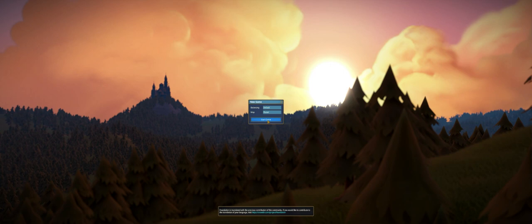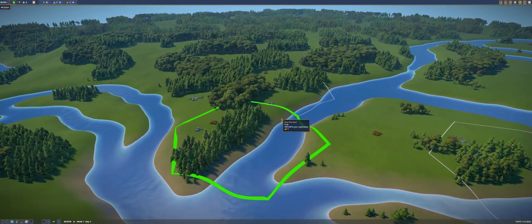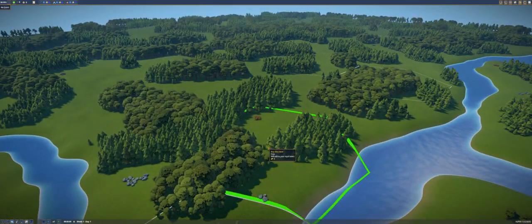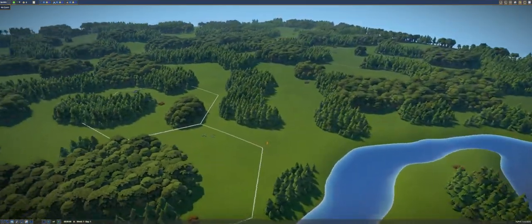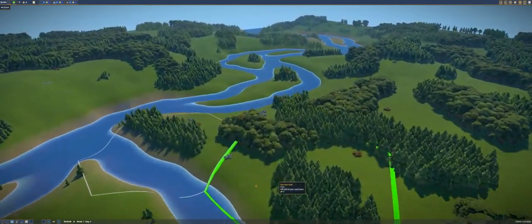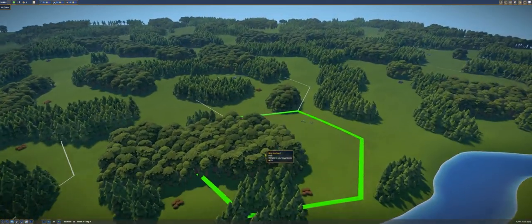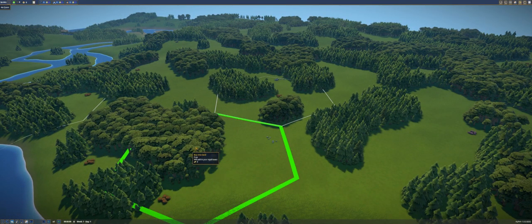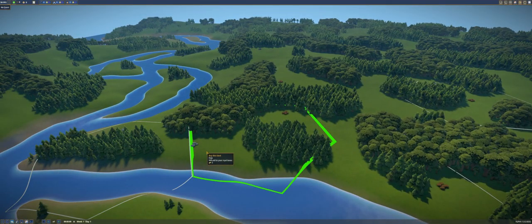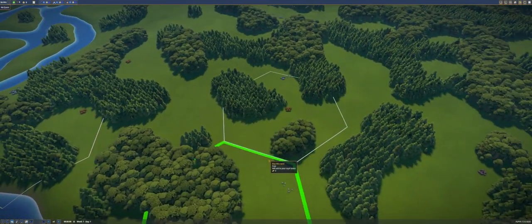I'll walk you through it the best I can — I'm not perfect with this but I have been growing better. We have to pick a starting tile. There are several options. A lot of people are going to jump right in and try to take one of the coastal tiles, but honestly you probably want a tile that's a little bit less coastal, because we're going to want to build a city center with a lot of room around it.